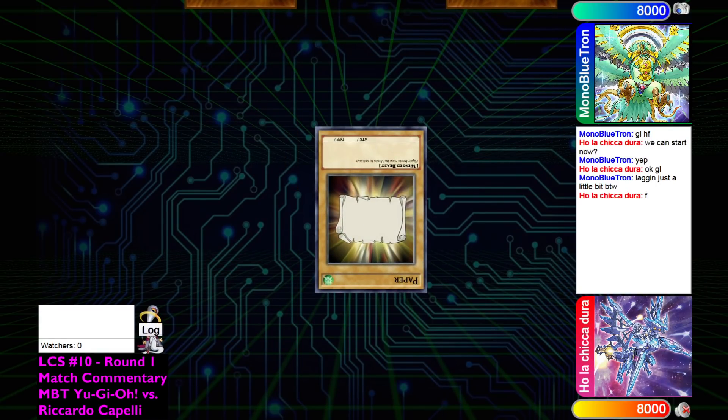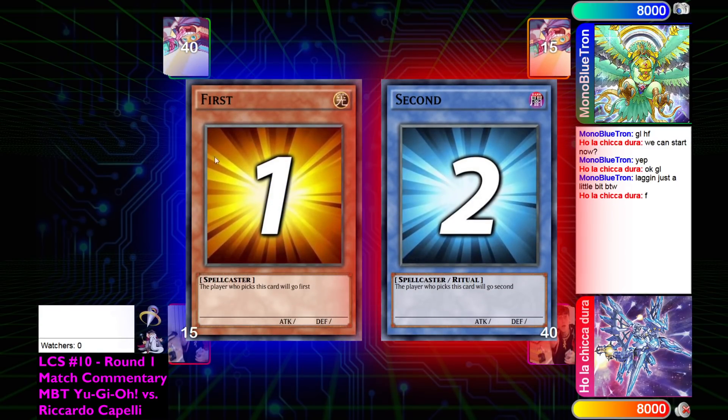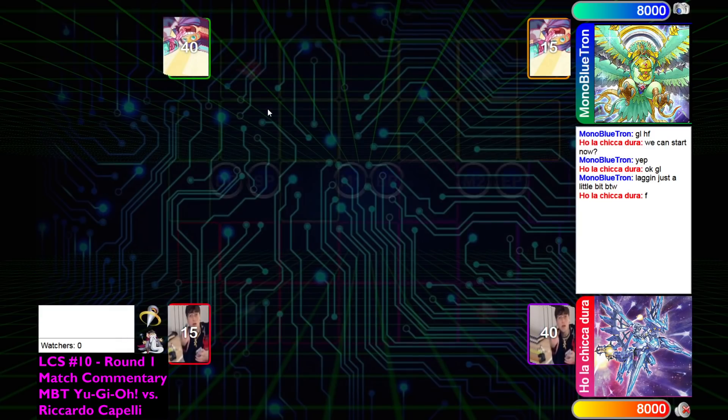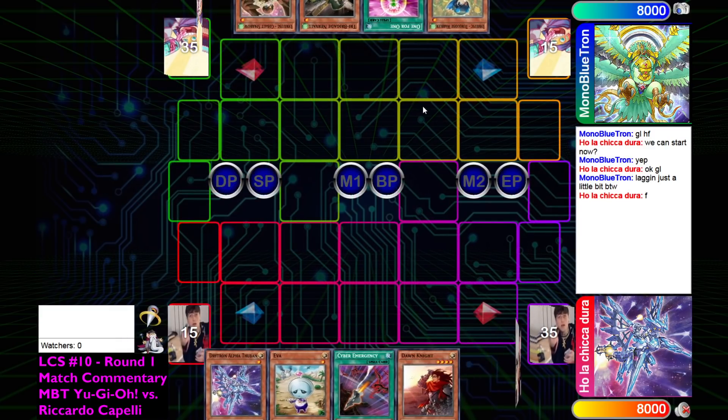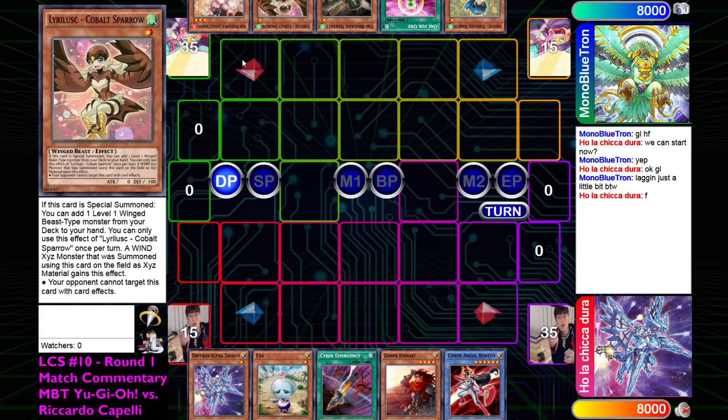Joseph is going to be winning the RPS - I accidentally pressed fast forward but they tied a bunch anyway, so it worked out. He's going to choose to go first, and the opening hand for the BirdUp deck is going to be Turquoise Warbler, 1-for-1, Nerval, Cobalt Sparrow, and Ash.